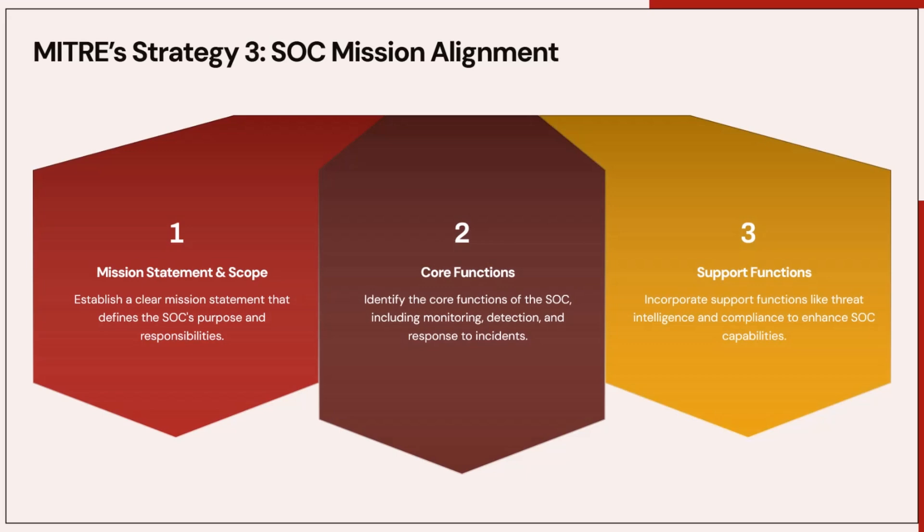So what does MITRE recommend? Here is how to structure a SOC around the mission. First, Mission Statement and Scope: before you define roles, define the mission. Are you focused on detection only? Do you handle incident response? Do you support compliance, threat hunting, or all of the above? Your structure must align with your mission priorities. At a minimum, your SOC structure should include a monitoring and detection team, an incident response team, a threat intelligence and hunting team, and engineering and tools support — each with clear roles, accountability, and escalation paths.